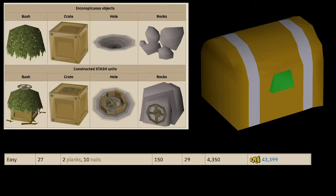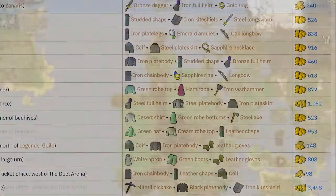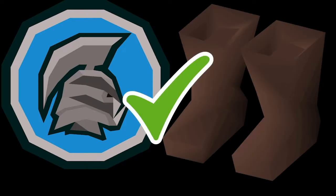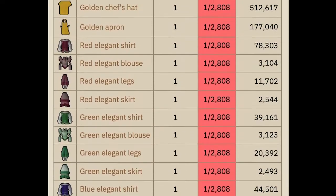Easy STASH units — an extremely convenient way to store all of your required emote clue items — and I'm going to show you an efficient route to take when building them all. This is Ironman and walking friendly, although I will list proper teleports along with items to bring for that specific STASH unit you are building, as well as the future two.